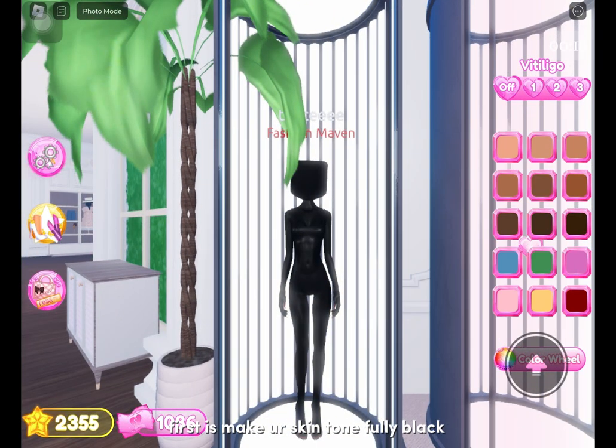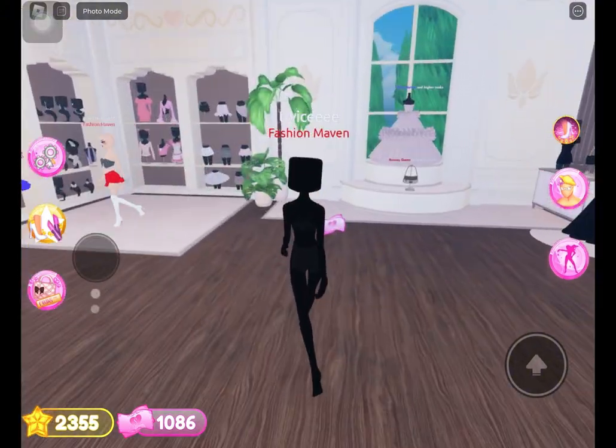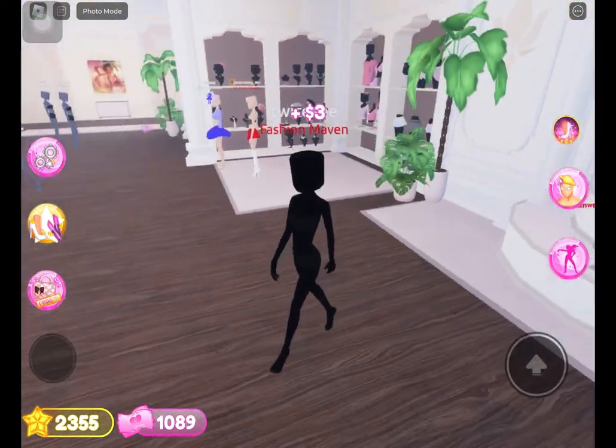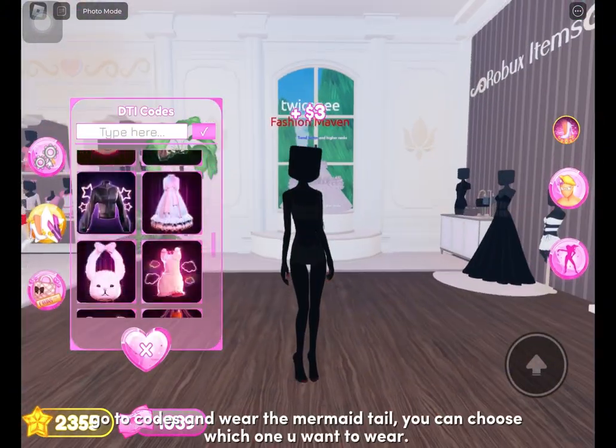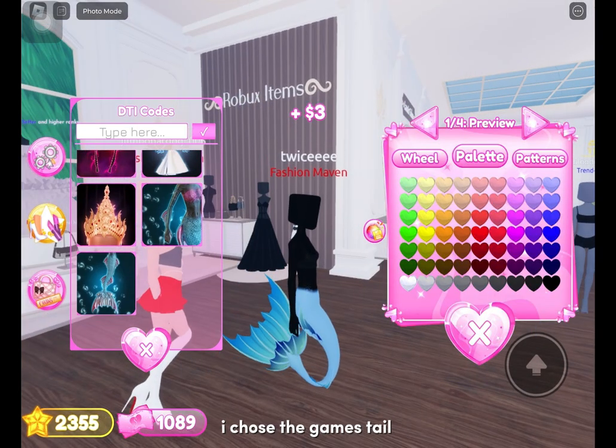First, make your skin tone fully black. Go to codes and wear the mermaid tail. You can choose which one you want to wear. I chose the games tail.